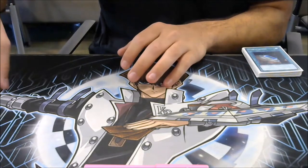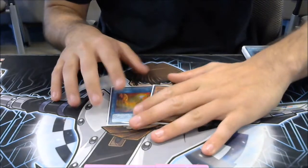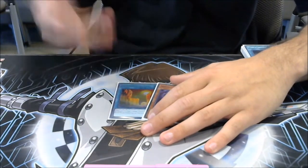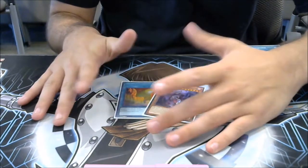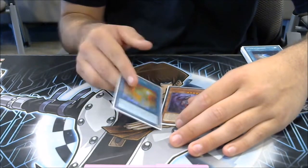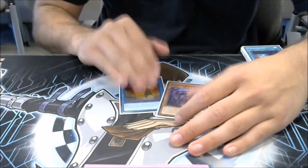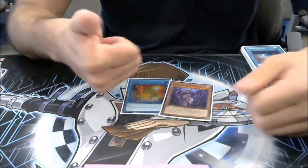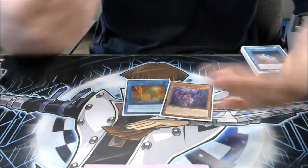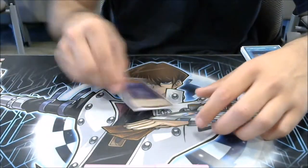Why do you only run one Dragon Ravine? It's personal preference — you can run two. Triple Terraforming and the Ancient Fairy effect are really good. I just don't like seeing this card going second. If it gets Ashed or Ogred, you just lose. You've lost three cards already: the Ravine, the card you pitched, and you're not getting to Destrudo. So you have to use Gadget, special summon a Letter, maybe go Knightmare Cerberus, and that's the very most you can do after a Ravine gets negated.